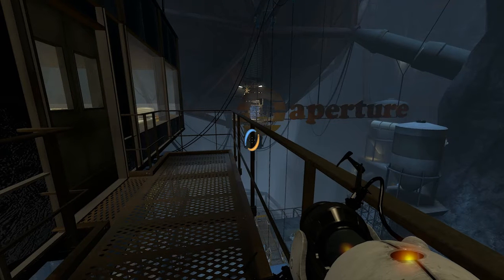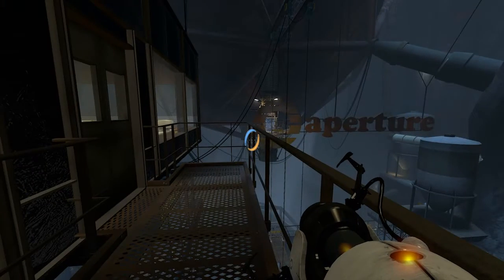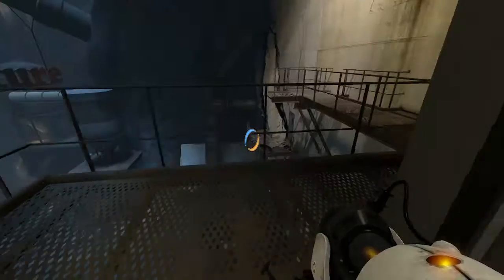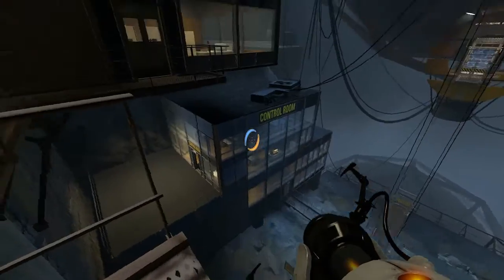Back again in Portal 2 to do the achievement Ship Overboard. There's actually two achievements here. We'll do this one first. So we'll go in here — this is the top floor of the control room.